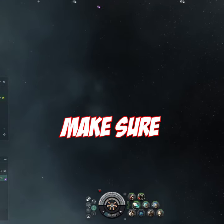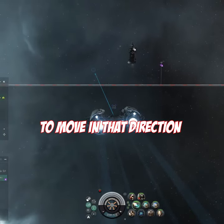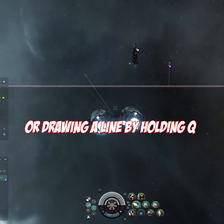Instead of this, make sure that when flying to a target you fly sideways, by either just double-clicking in space to move that direction, or drawing a line by holding Q.